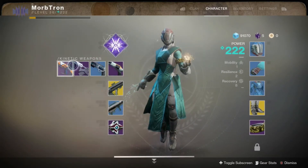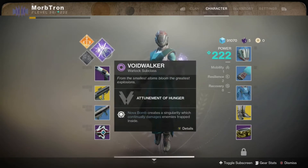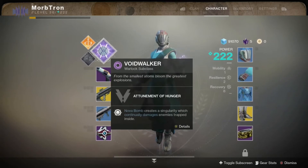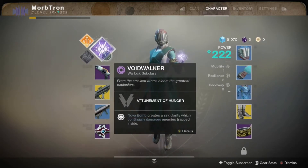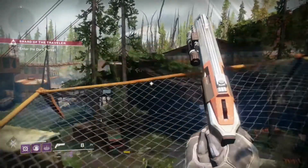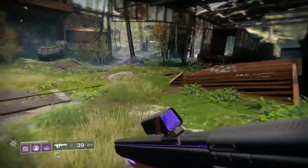The Stormcaller comes from this relic, the Cracked Talisman. You do the same thing you did to get Voidwalker — you just have to kill a bunch of stuff, except this time on Nessus. When that happened I unlocked it, and now I'm back in the European Dead Zone to get Stormcaller. We're gonna see how epic this quest is because the Voidwalker quest was amazing.